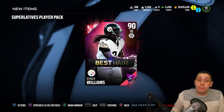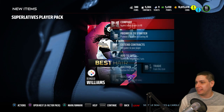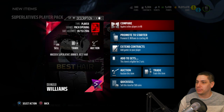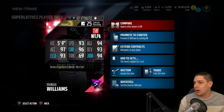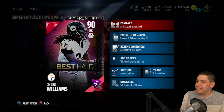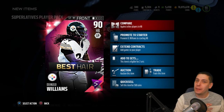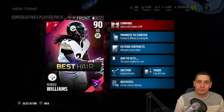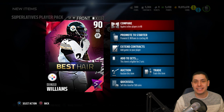We get D'Angelo Williams! That's actually pretty solid — I'm totally okay with D'Angelo Williams. I think he's going for about 50,000 coins right now. He has the best hair in the NFL according to Madden Superlatives voting. He's got the pink for breast cancer awareness for his mother. The card is a 90 overall — decent speed, great acceleration, and carrying is excellent at 96. Anyway guys, that is the pack opening video — hopefully you enjoyed it. Hit that like button, subscribe if you're new, and good luck with your own Superlatives bundles!